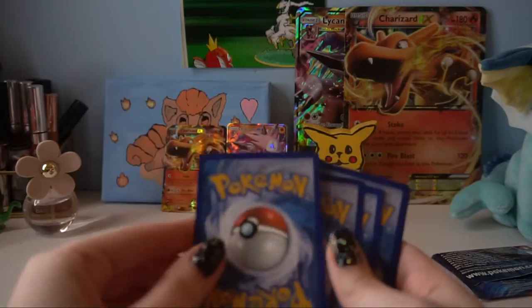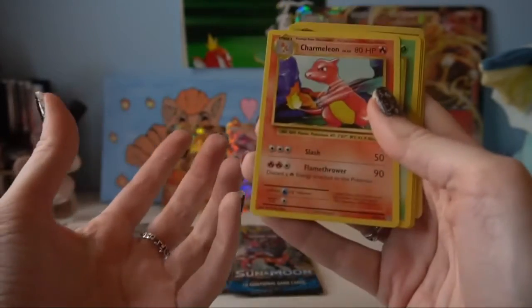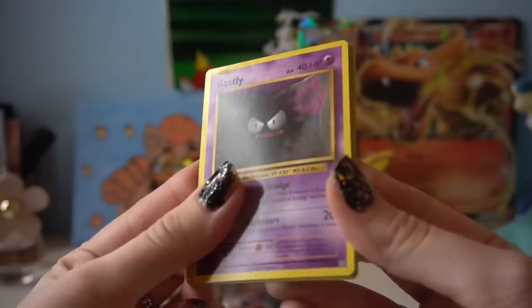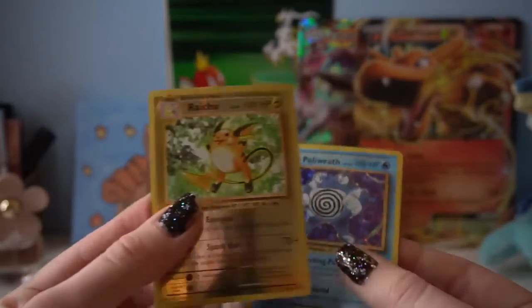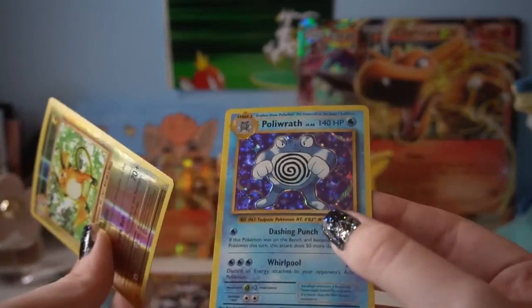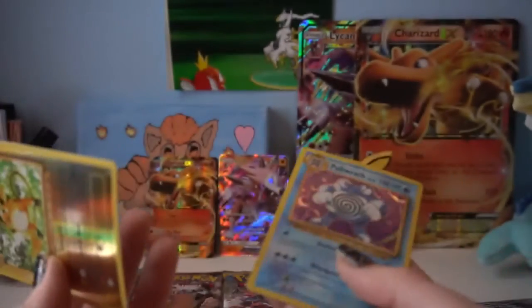Double Colorless Energy, Super Potion - I'm struggling to read for you, I'm so sorry. We got Charmeleon, Caterpie, oh I think I see a reverse holo - Gastly, Diglett, Rattata. Oh look at these - Raichu and Politoed! That is nice. Not anything crazy but at least a real holo, we love that. This pack is very nostalgic because it's the throwback art. I just don't remember pulling holos as a kid.